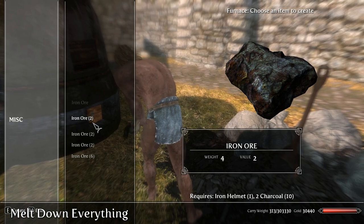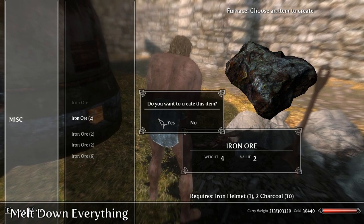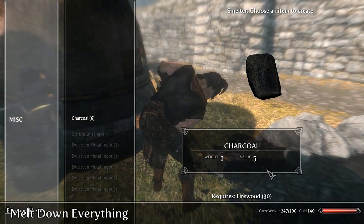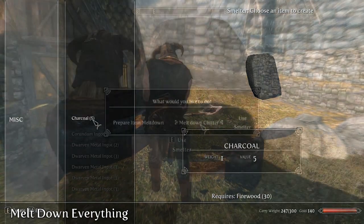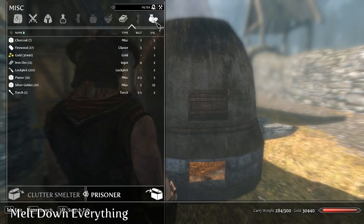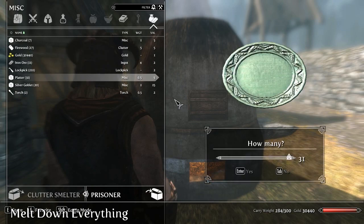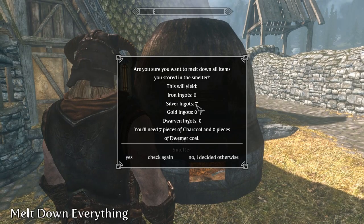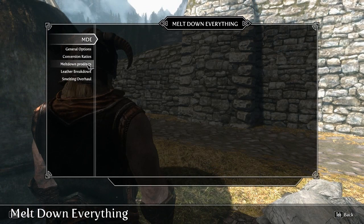Melting down items with this mod costs a little more because you'll also need charcoal, which you can get by smelting firewood, but other than that it's pretty straightforward. The Clutter Meltdown is also easy to use — you just need to put the items inside the smelter, and it'll show you what you get in return, as well as how many pieces of coal you'll need to melt it all down. Coal has also been made a requirement for turning ores into ingots, which is another balancing measure. But remember, most things can be tweaked or turned off in the mod menu.